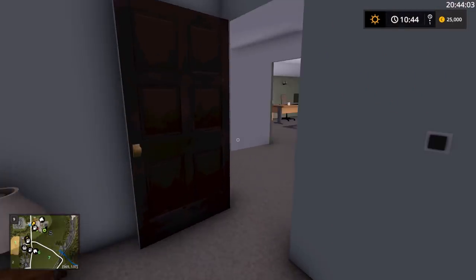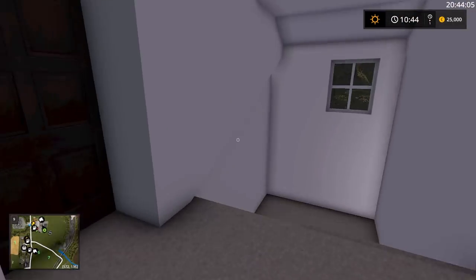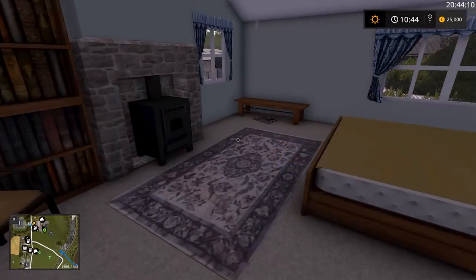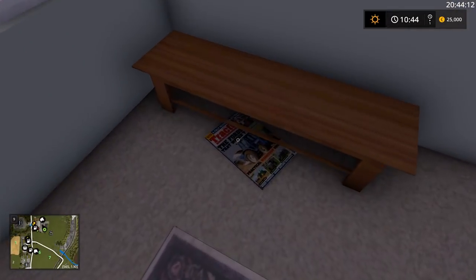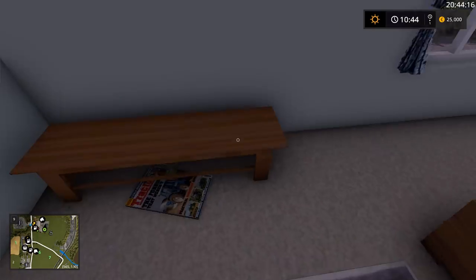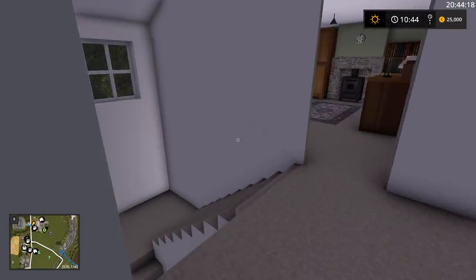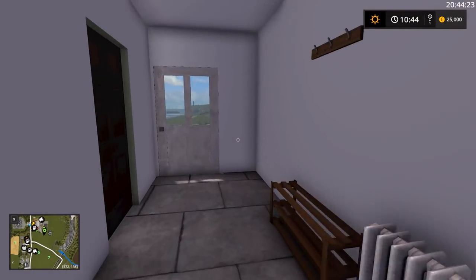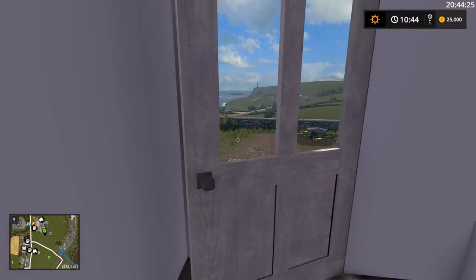Let's go ahead and head out of here. I'm not giving you an in-depth tour of the house. There's another spare bedroom here. I spotted a tractor magazine with a forward on the front. I'm not going to show you too much of the house because that's for you guys to enjoy yourselves when the map is released. Let's go ahead and head out the front door.